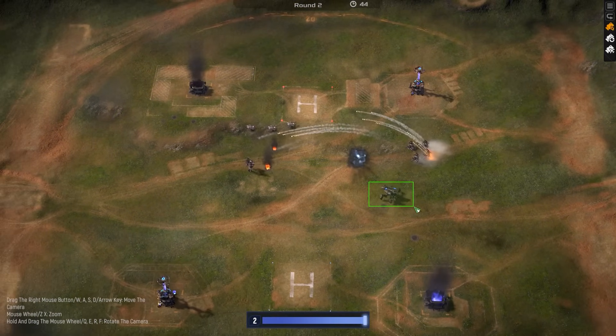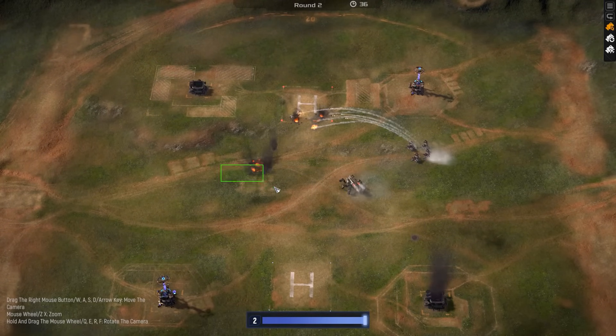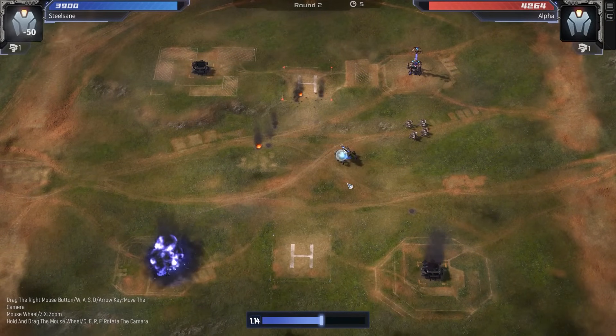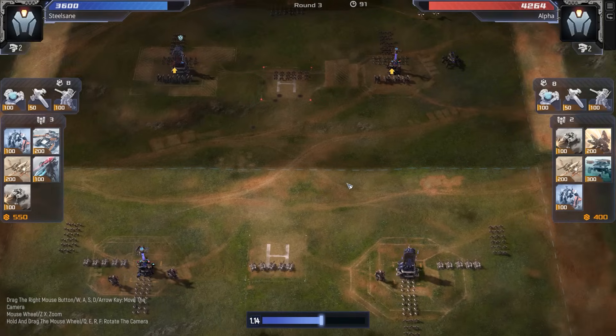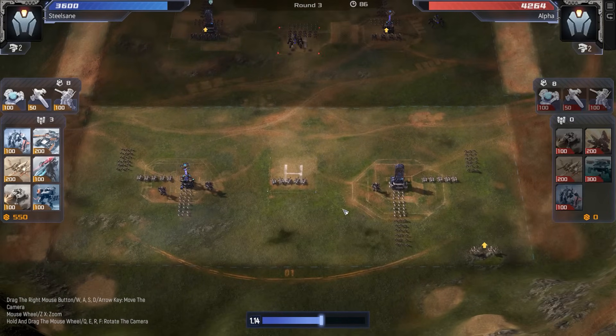I almost feel like the marksman might have just been a better option for red as well. But the tankiness of the scorpion looks like it's going to secure red this round at least, and he swings back at SteelSane. Deployment specialist. Tasty stuff. Another scorpion comes out for red — he's really doubling down on that.